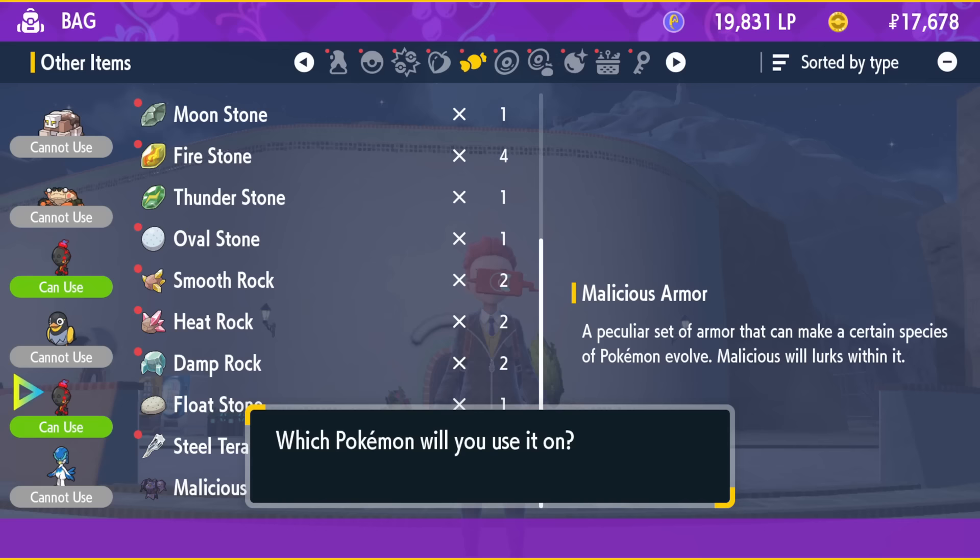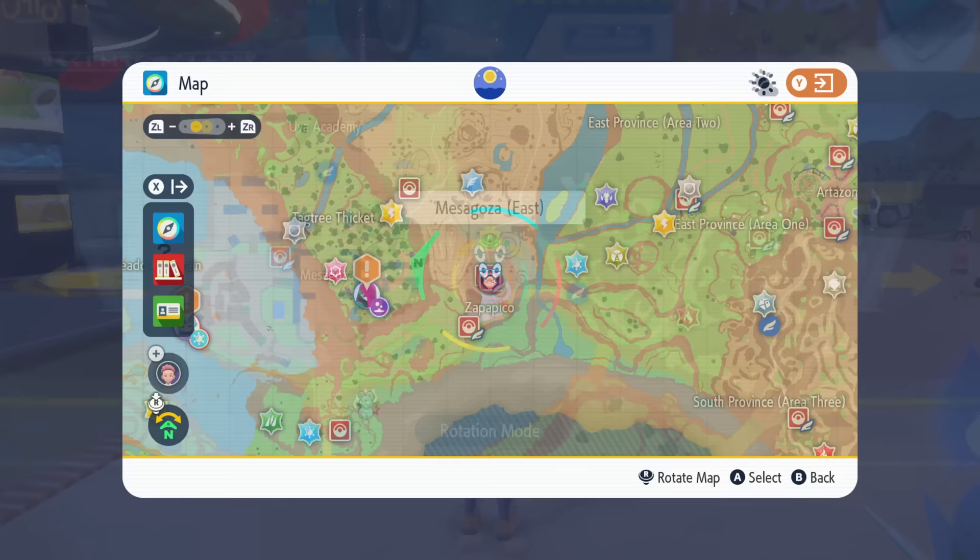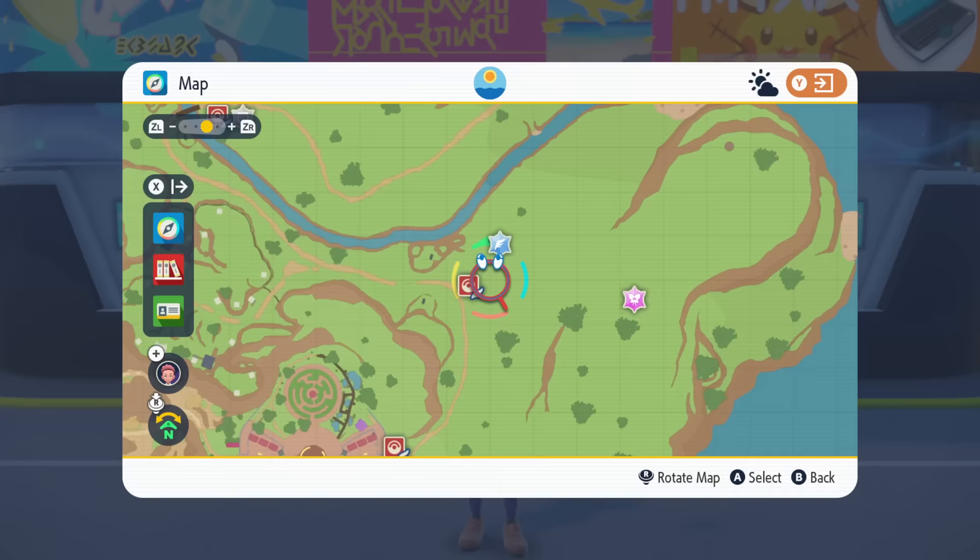You get them by trading with a specific NPC located in the town of Zappapico in the northeast. The fastest route to get there from the start of the game is by going from Mesagoza's East Gate over to Artazon, then to Levincia, and then heading directly west from there to reach Zappapico.